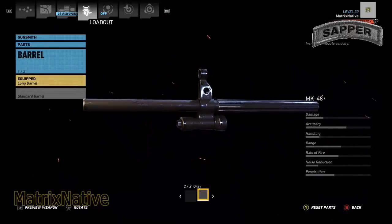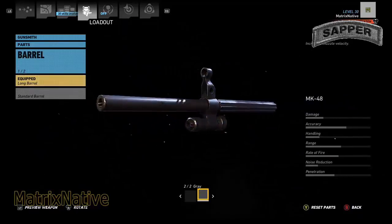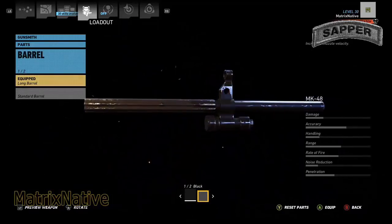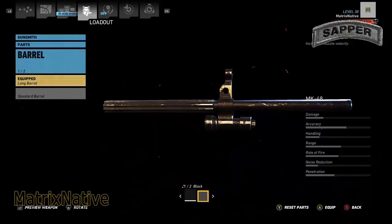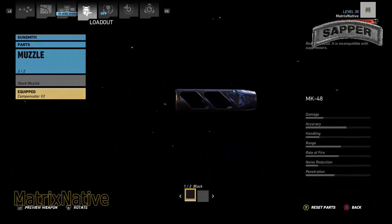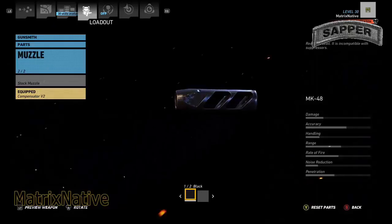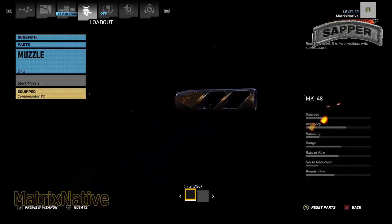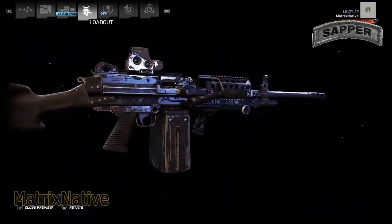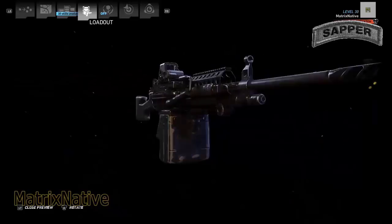Barrel: we're going to throw the long barrel on there, and that gives us that much more range as we're covering our buddy's ass. So long barrel — go ahead and stick that in the gray. Muzzle: obviously the compensator Victor 2 — in my opinion, one of the best muzzles in this game. Put that in the 1-2 black. And there it is — that's what we're taking downrange today as an engineer in case we need to provide cover.